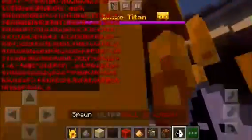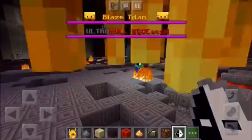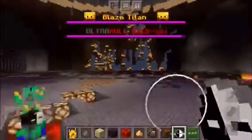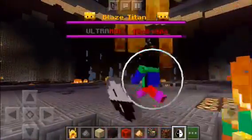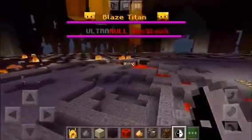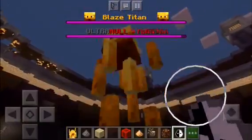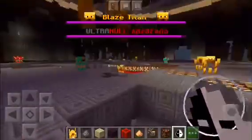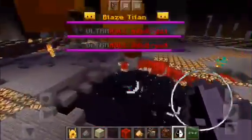The next mob is the Blaze Titan versus Ultra Null. Here is the Blaze Titan. Oh, that was crazy. Is Ultra Null going to attack? Those fireballs are OP. Let's try again — what's Ultra Null trying to do? Oh my gosh, oh my goodness — Ultra Null wins!